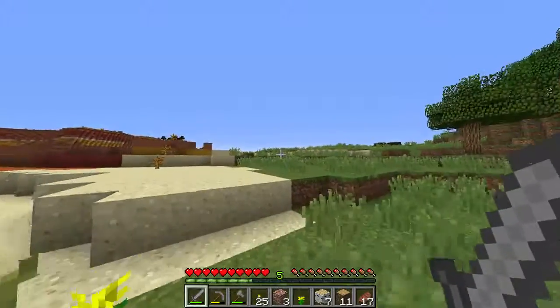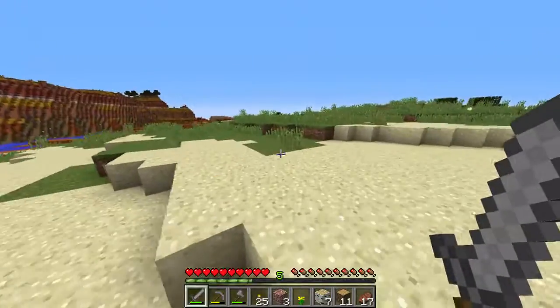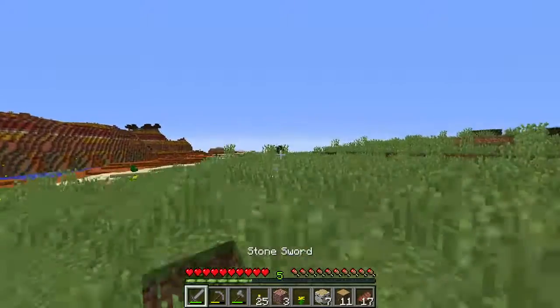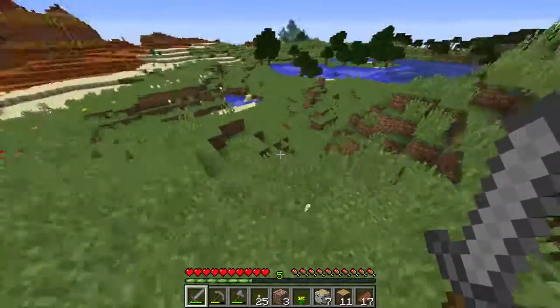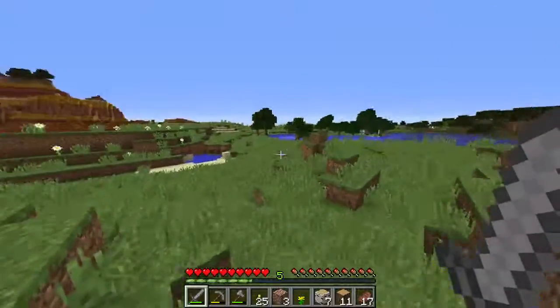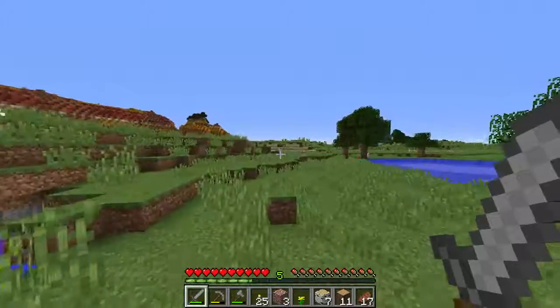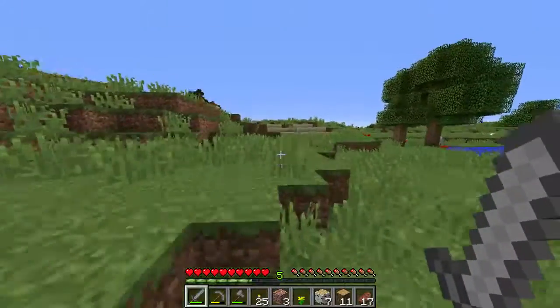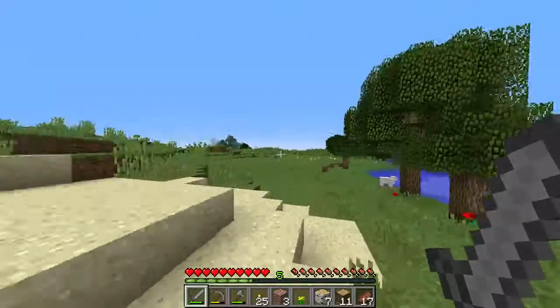I can run as much as I want from how much food I have off the start. There are bunnies grazing in the hills! I want to go to that witch's hut and kill it, but it's very dangerous since it's in water - you have to get up there by placing blocks and it's very dangerous.